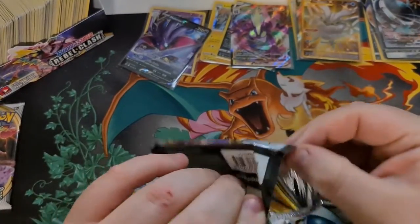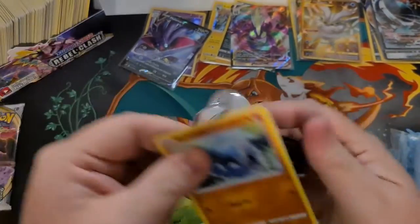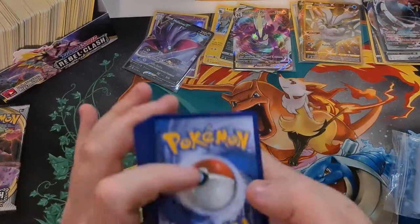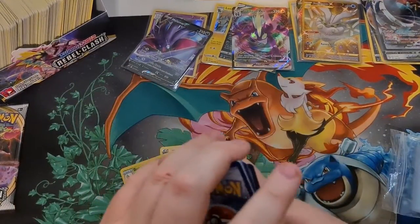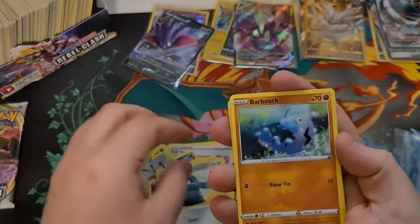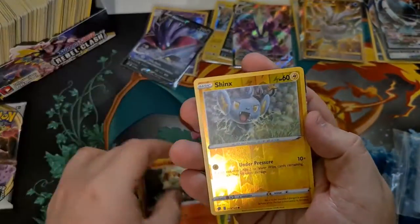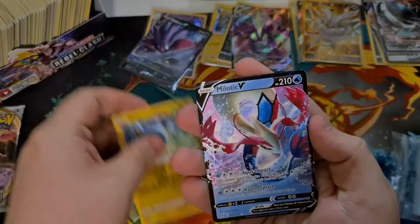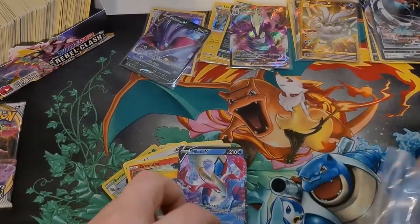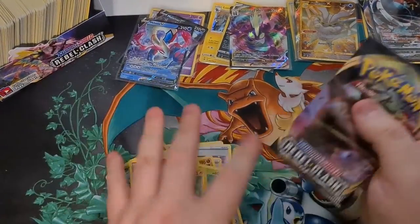Second to last pack — will it have the Rillaboom I want? Please have a Rillaboom. Code card — one, two, three, four. Psychic — oh, I have something good. Lampent, Galarian Mine, Bronzong, Barboach, Arrakuta, Stufful, Lotad, Ralph. Reverse Shinx. Final card — please be Rillaboom... Milotic V! That's a really beautiful card. Damn, that's really nice. Another V card — I did say in the last four packs something good was going to come.